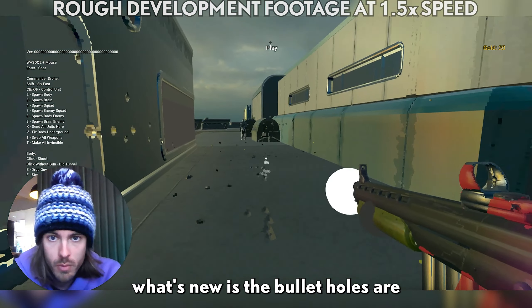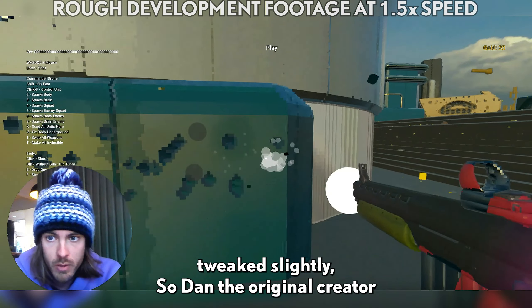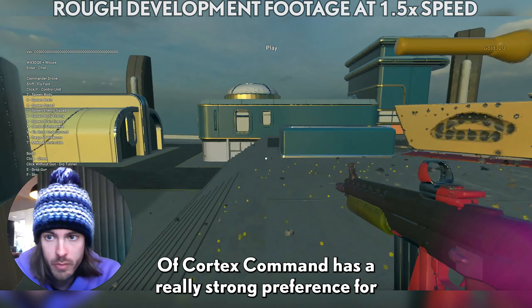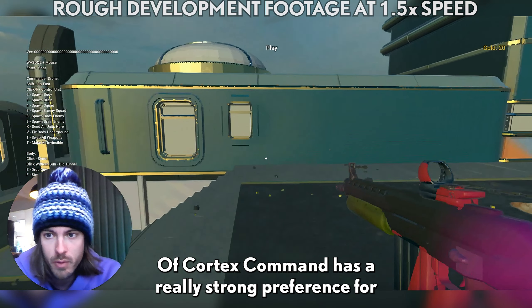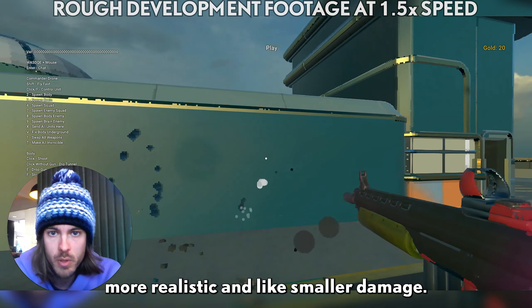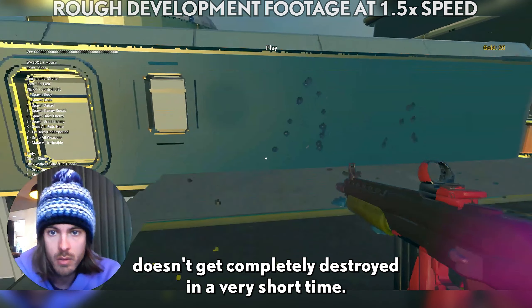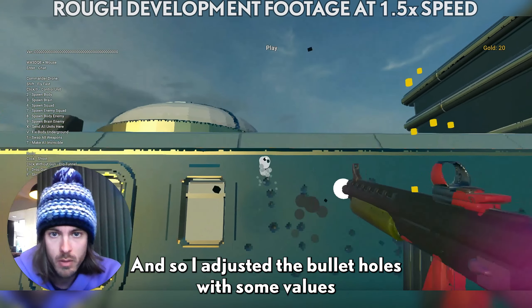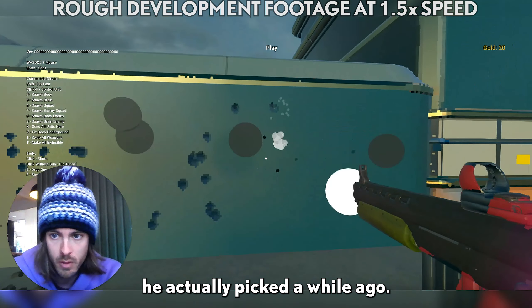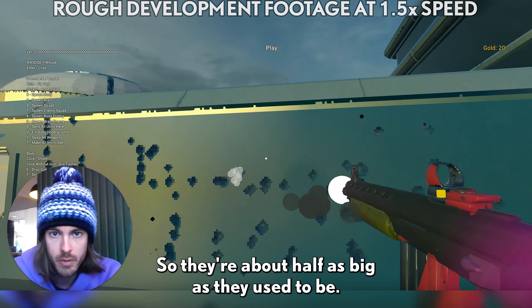What's new is the bullet holes are tweaked slightly. Dan, the original creator of Cortex Command, has a really strong preference for more realistic and smaller damage. The reasoning is so that the world doesn't get completely destroyed in a very short time. So I adjusted the bullet holes with some values he actually picked — they're about half as big as they used to be.